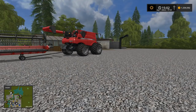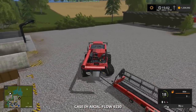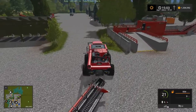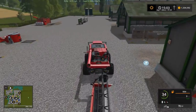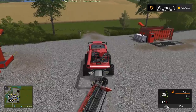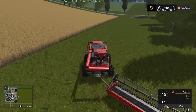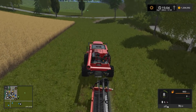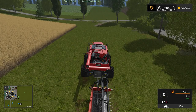Grab our combine and head out to this first field right here. There's a lot of built-ins on this map and I have not looked at it at all to see what's available, so we're just going to be kind of learning as we go as to what's on this farm.